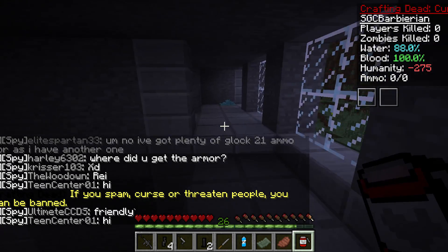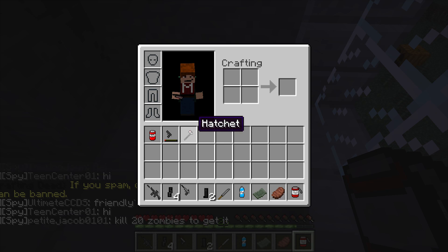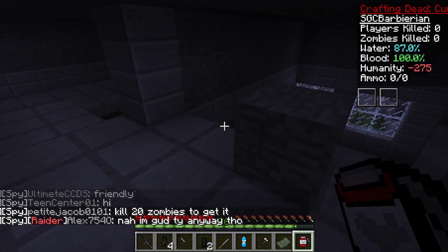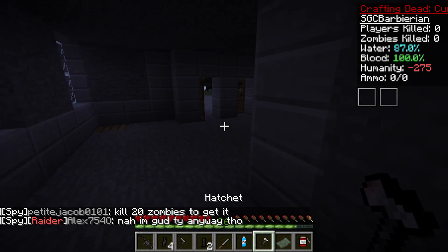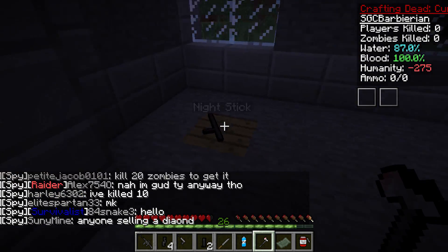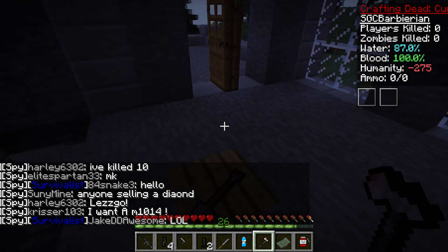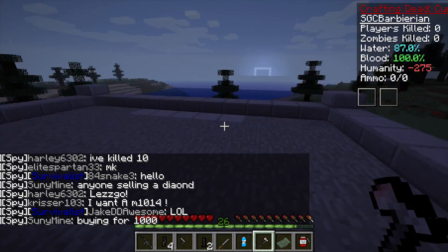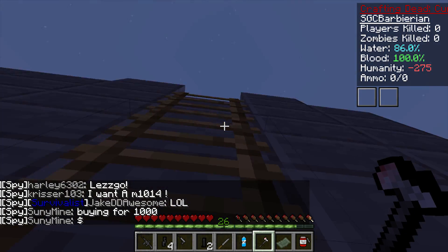A hatchet — that's one of the new items in the mod, and I'll tell you, the hatchet is pretty good. Some diamond loot here — don't need the nightclub, don't need the billy stick. I'll grab this old shovel... actually, I don't really like shovels.